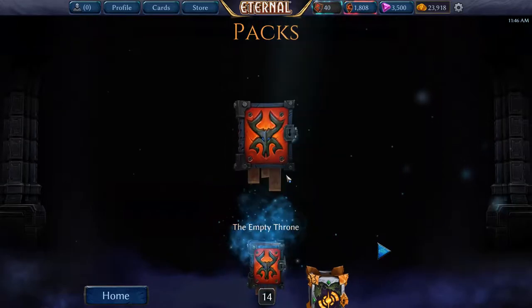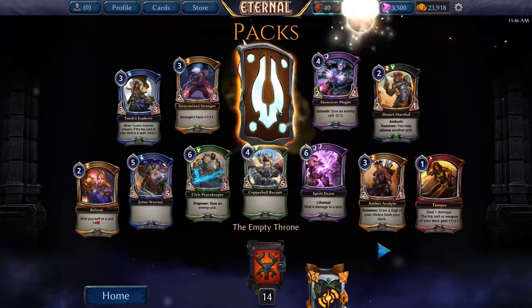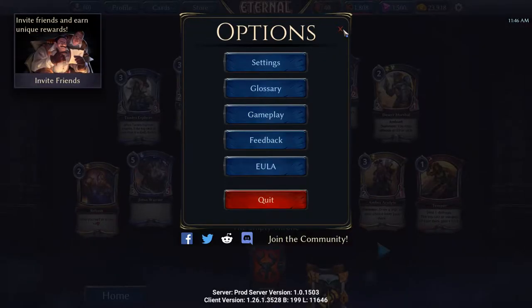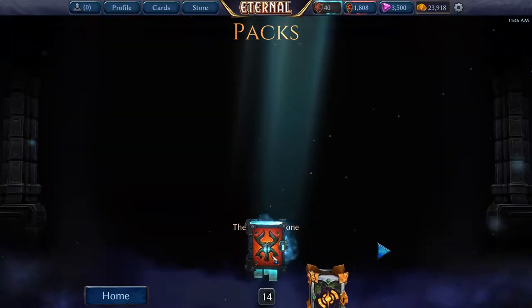Let's just start with these 15 first. First pack we get a legendary — Navani. I might already have a playset but I can get some shiftstone for that, which is good because I need a few more.